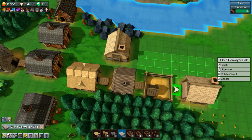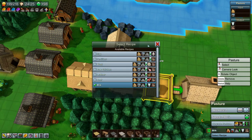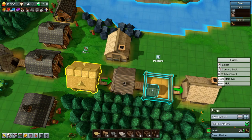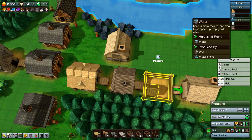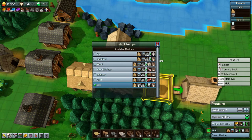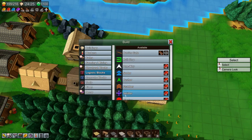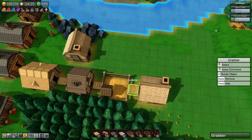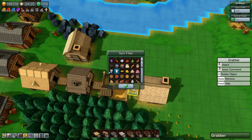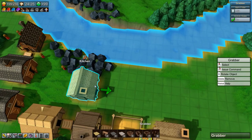The pasture is producing milk and animal feed, but I do not want an output of fertilizer — which it will give anyway. So let's put in a logistics block grabber and set it to only grab milk. Now we have butter going and we have cooked fish going.